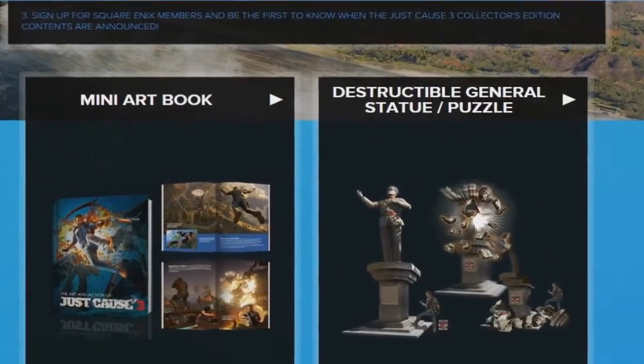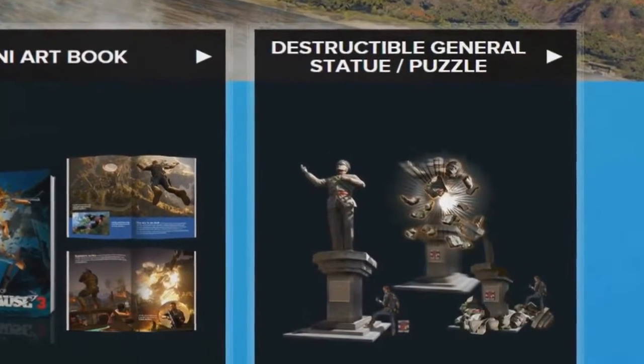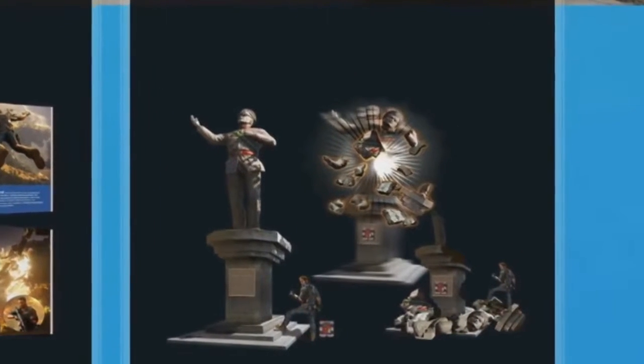A destructible General de Ravello statue, just like in the Firestarter trailer and most likely the actual game. It comes with a mini C4 pack, but I'm not quite sure about the minifigure of Rico shown in the image.